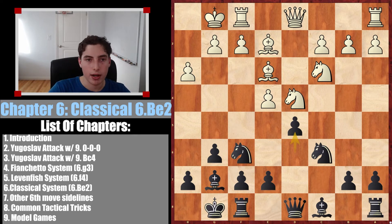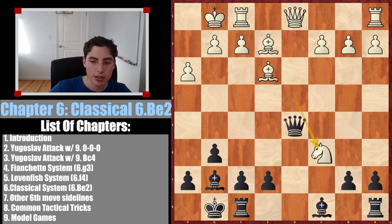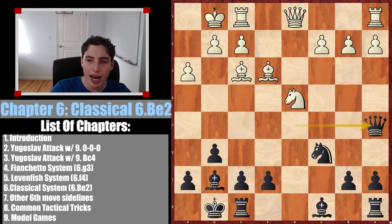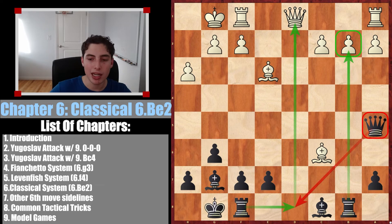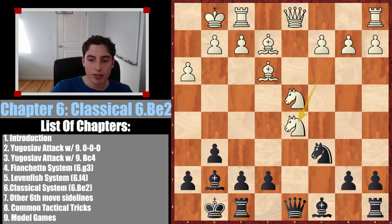After d5, there are two main options. They can take on d5, after which Knight takes d5, Knight takes d5, Queen takes d5, and Bishop f3 is the critical move. We move the queen to a5, and as I've shown in the Fianchetto system variation, we play Rook to b8, targeting that pawn. The other rook comes to d8. We have so much pressure in this position that it's really hard to play for White, even though they have an extra pawn. A secondary way is to take the knight first, and after trades we play Knight takes, basically trading everything off. The bishop comes to f5, both bishops are going to be monsters, and with the open files it's basically the Yugoslav attack structure — except they don't have their attack at all. It's just a one-sided affair.